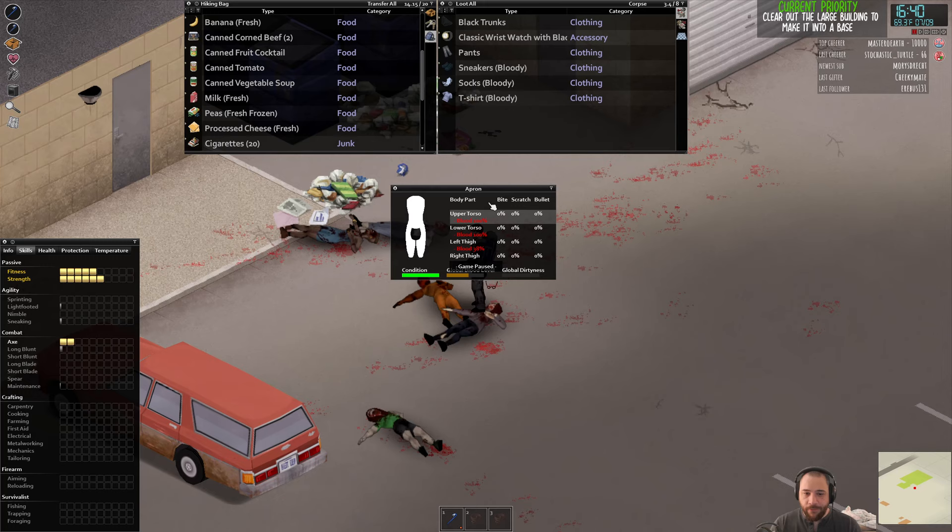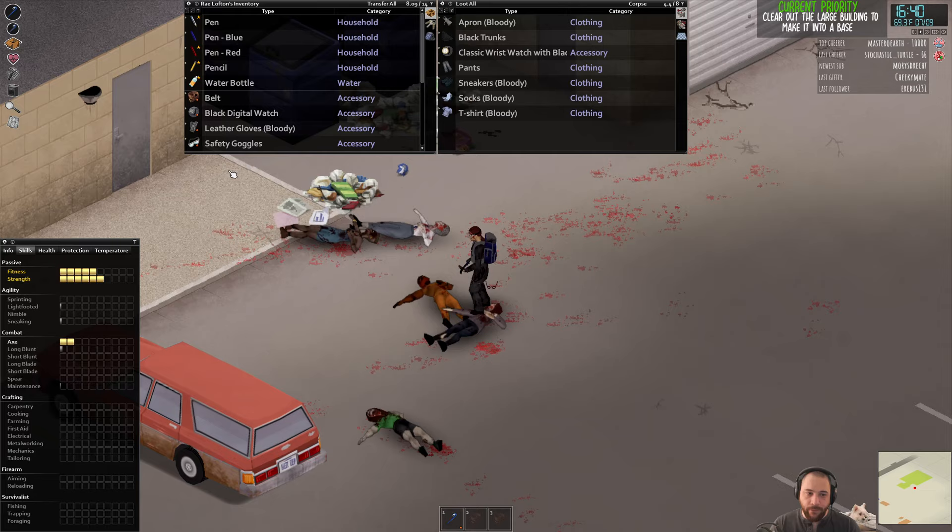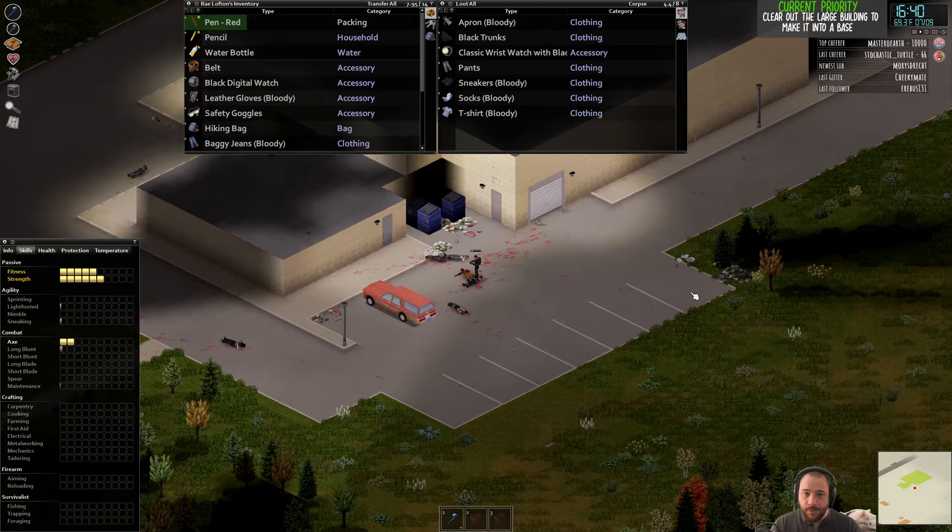If you're wondering about this apron — it covers your upper/lower torso and thighs, but it has zero native protection, meaning you'd have to improve it with tailoring to make it worth anything. That's not something I intend to do, so I'll leave it there.